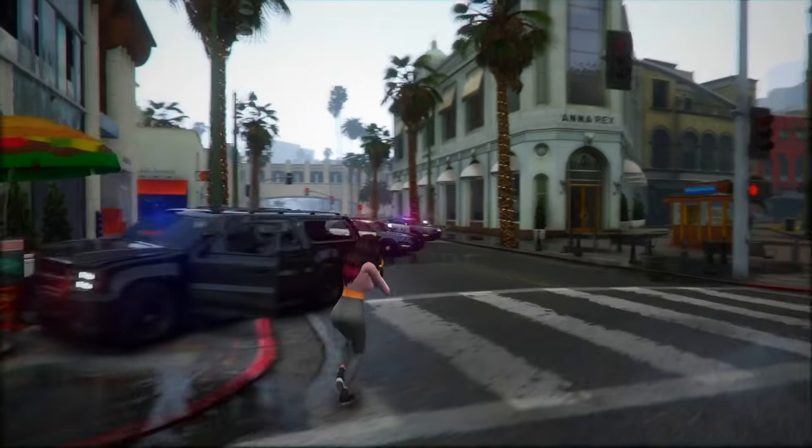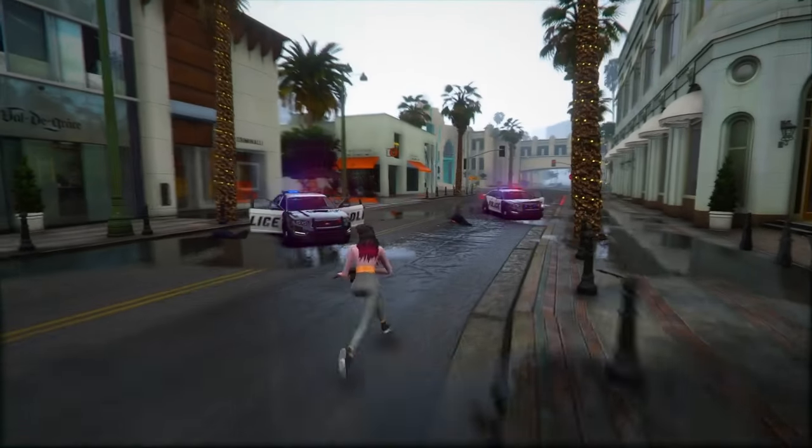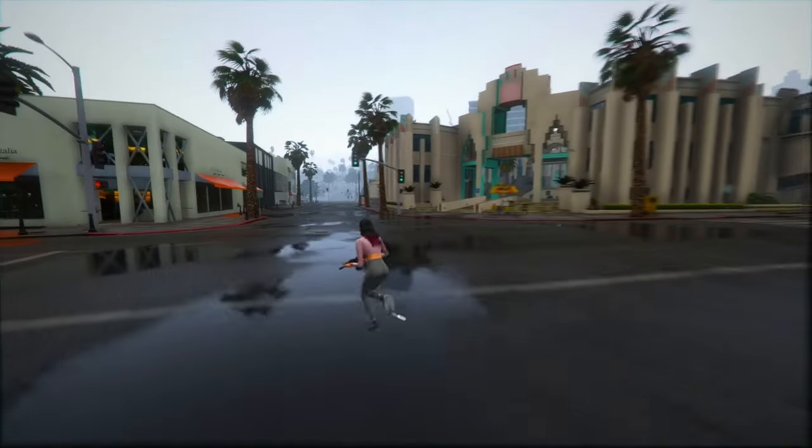Fact 27: In GTA 6, players will encounter various events, including random muggings and NPC-hosted yard sales. There are hints at riding events, which could potentially mean horse riding, possibly involving the Red Dead Redemption 2 team.